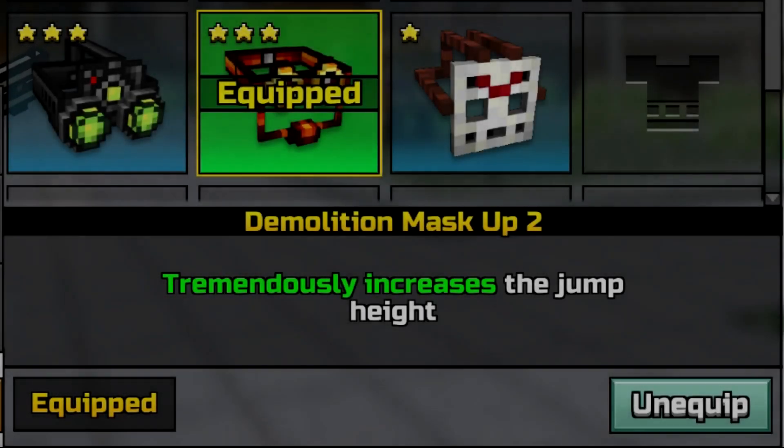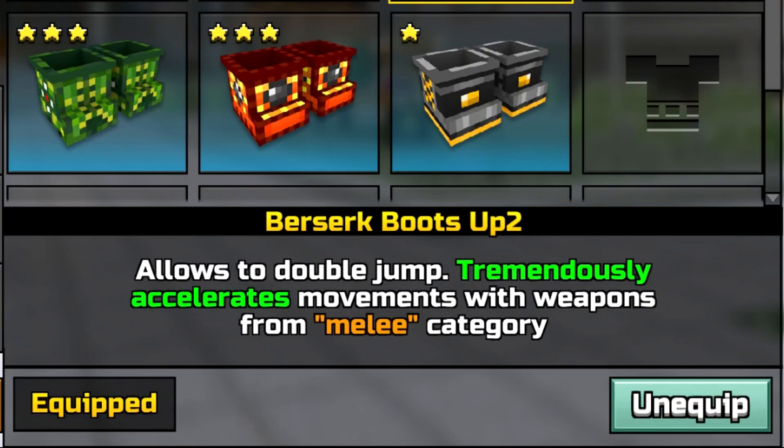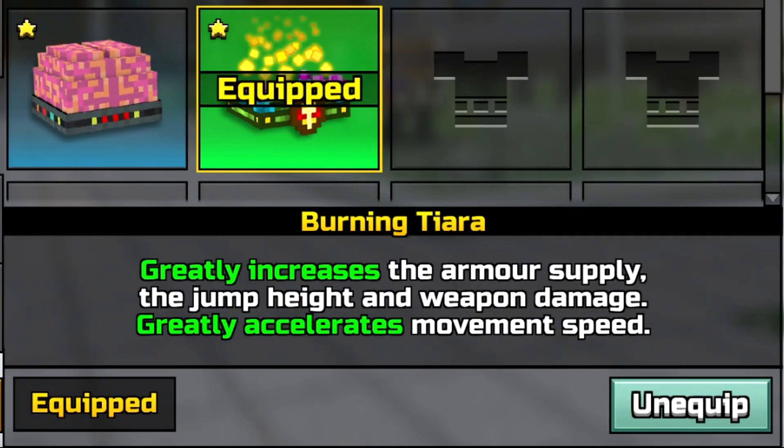Last, we have the gear that makes you jump high and run really fast. This stuff makes it really hard for you to snipe or just use any gun in general. And if you have the right combination of gear you can actually fly across the whole map in just two jumps.